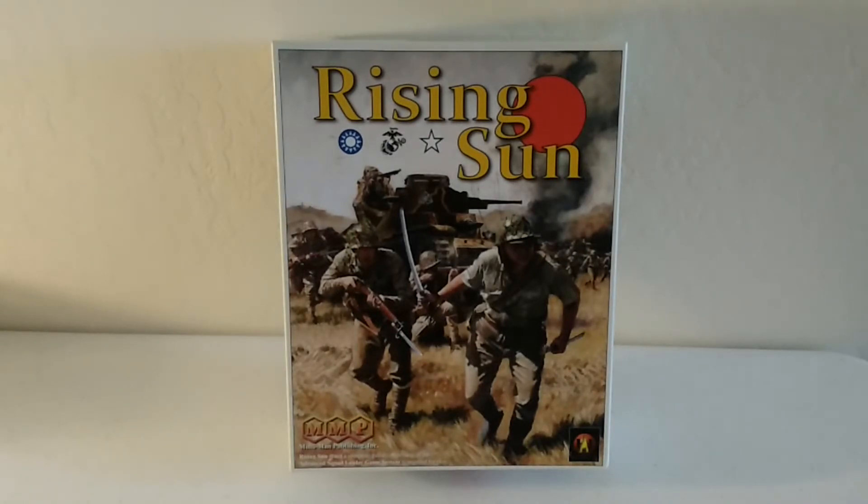Let's knock another one of these ASL videos out. We are going to be looking at ASL Core Module number 13, Rising Sun. It's actually a remake of the Gung-Ho module and this is going to include a whole lot of stuff — it's like Beyond Valor all over again. I have a lot of counters to punch; I'm about 40% through clipping them.